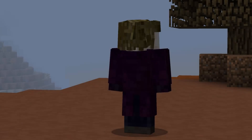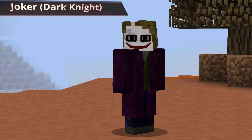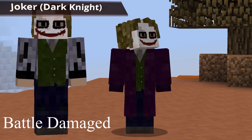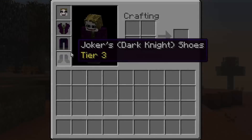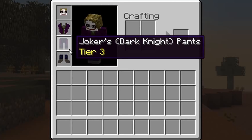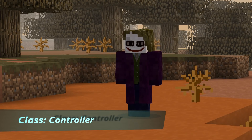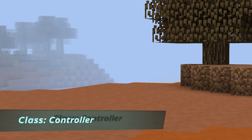Joker has a new alt which is his Dark Knight appearance. Jack Naper, aka Joker, is a tier 3 with a defensive medium. His alignment is to the dark, and is classed as a controller, which allows you to dodge incoming attacks by rolling.